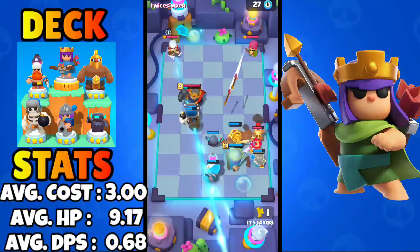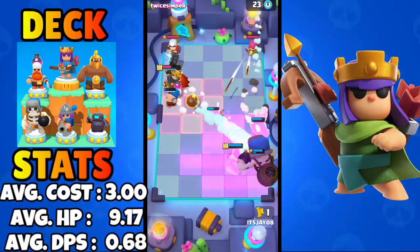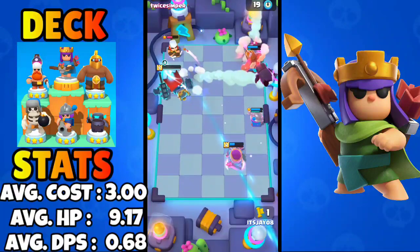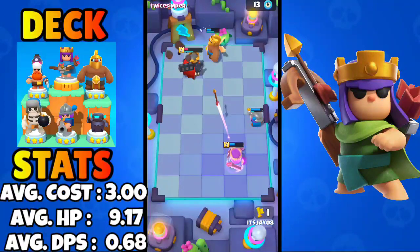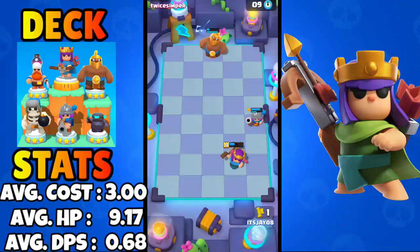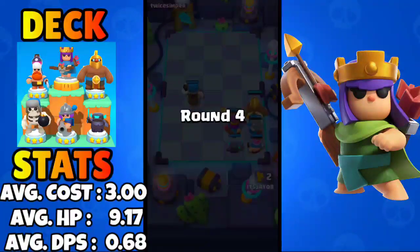We're going to play the Musketeer on the electric tile so the Golden Giant won't be knocked off. Our Musketeer got a pretty good super on the Skeleton King and the Prince, and we will win this round. This deck is honestly dominating pretty well against this matchup.